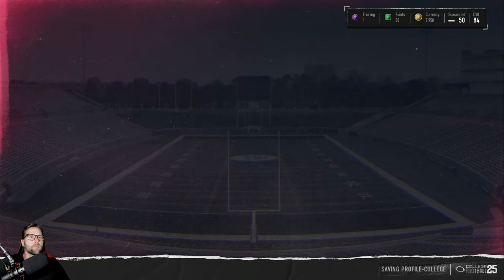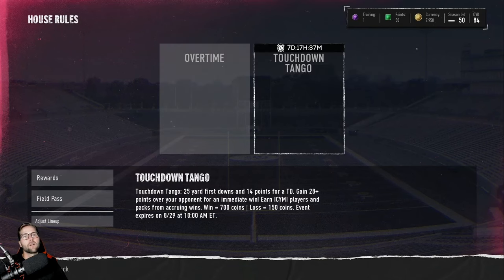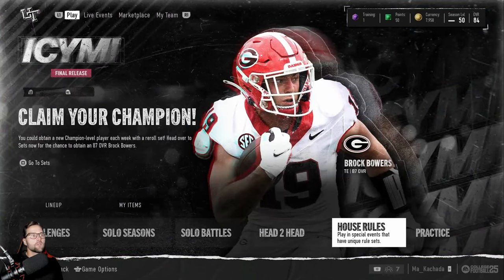Lastly, you have a couple of mini game modes called House Rules. You have Overtime, which you won't get any VC for, and then you have Touchdown Tango — a quick mini game mode, second half only, 25-yard first downs, each touchdown is worth 14 points instead of seven, and if you get up by 28 points you automatically win the game.